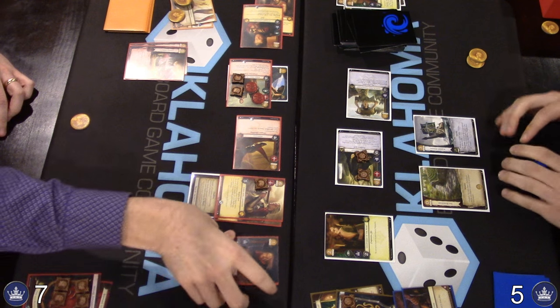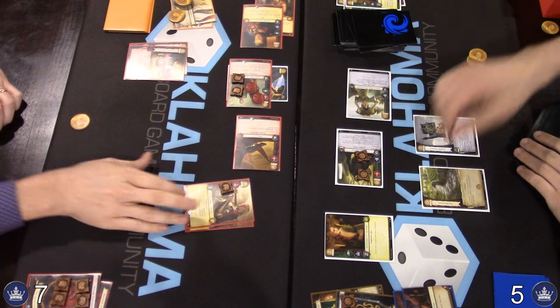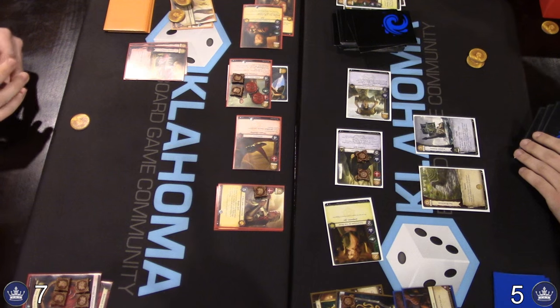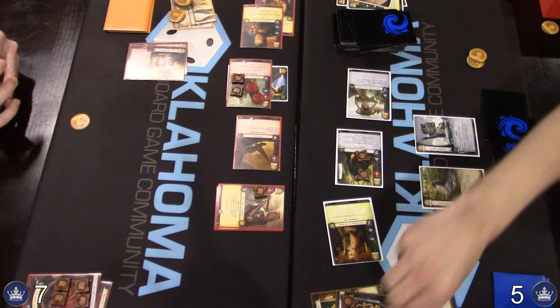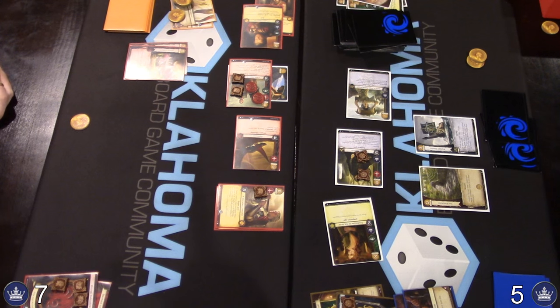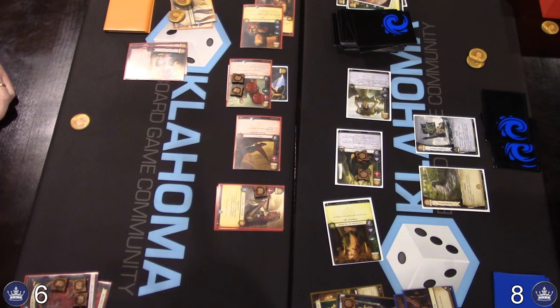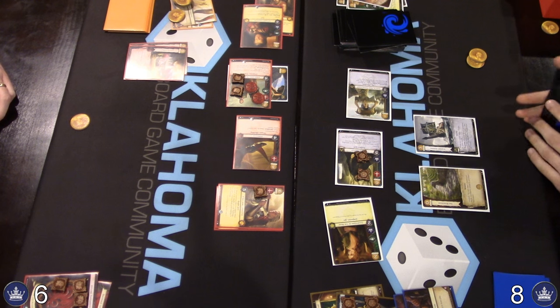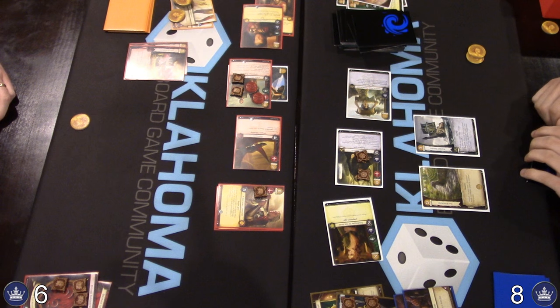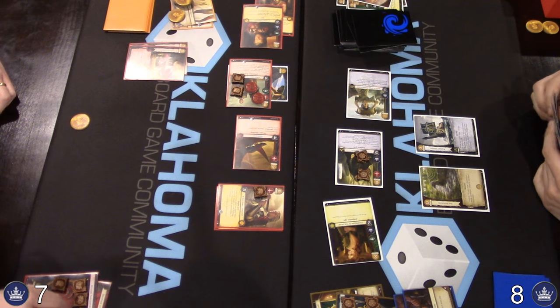No actions for winning, it's a claim — we do claim Viserys and get the Milk of the Poppy. Power challenge is unopposed, and we react to it being unopposed and gain a power. We get a trigger on the Great Kraken to gain a power, and one from the house — so three power there.